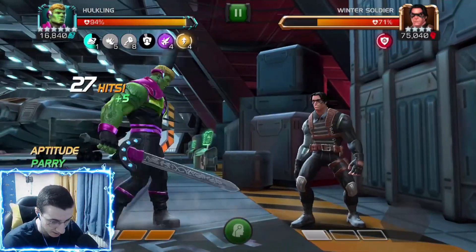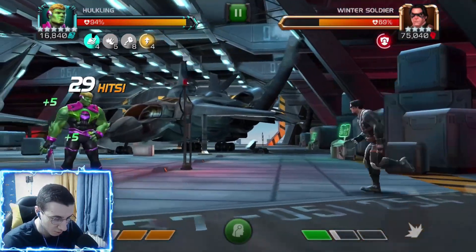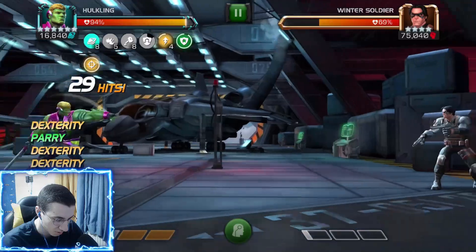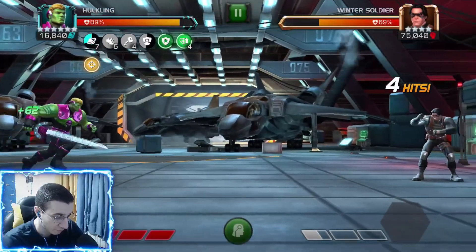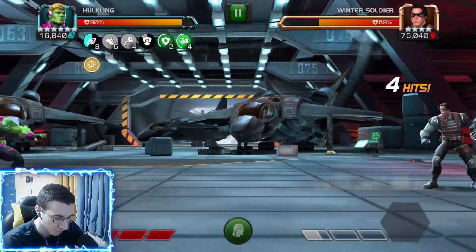Those are all the buffs I can get offensively. Also, if I get hit, I'm going to consume those shapeshift charges to get regen. Let me get hit — not by the special attack though. Let him do a five-hit combo. He hit me four times, which means I spent four shapeshift charges to gain four regen buffs, so that's pretty decent.